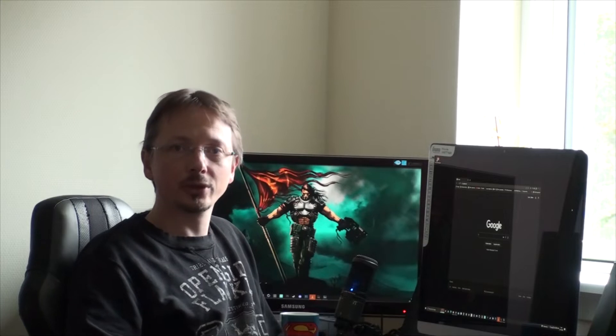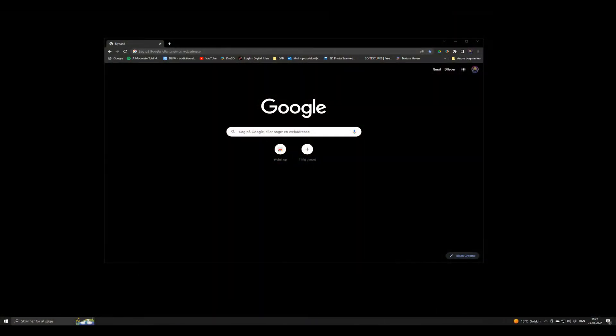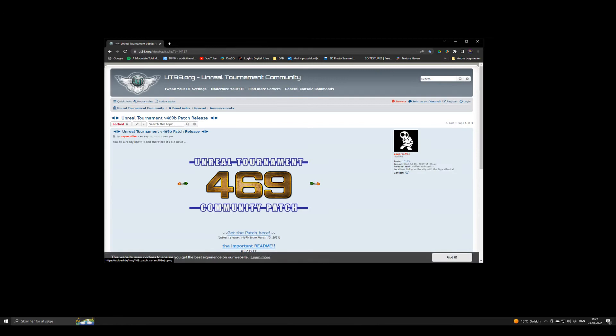Hello and welcome to my tutorial on how to make a public Unreal Tournament server. First of all, you need to download and install the latest patch for Unreal Tournament. You can download it on this webpage — I have a link for it in the description.